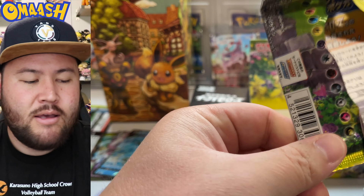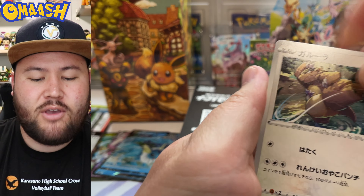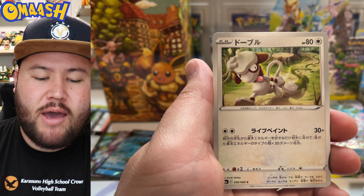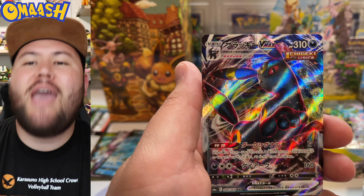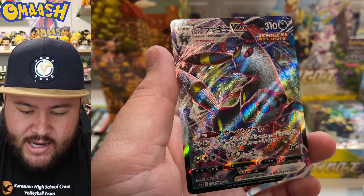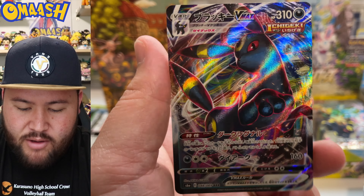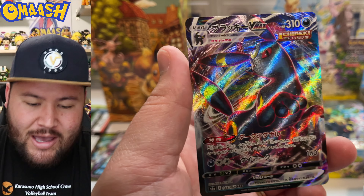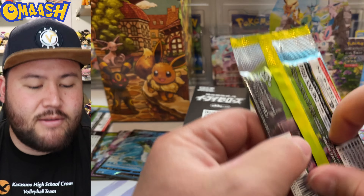My favorite evolution right here — the Umbreon. Look at that texture. The Umbreon VMAX — beautiful! His paw is freaking huge right there. That is sick. I will take that. We got our two VMAXs of the box. For the most part, every box comes with at least two. And so now kind of all we have left are maybe some Vs, and then if we get lucky, that secret rare.